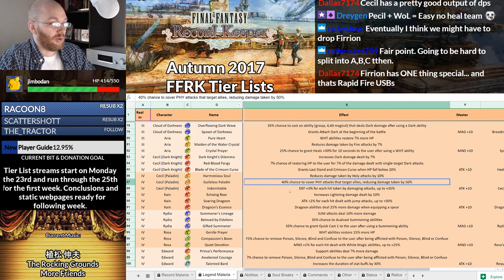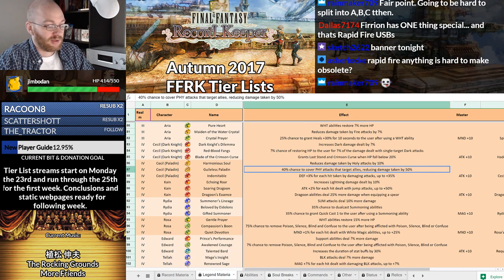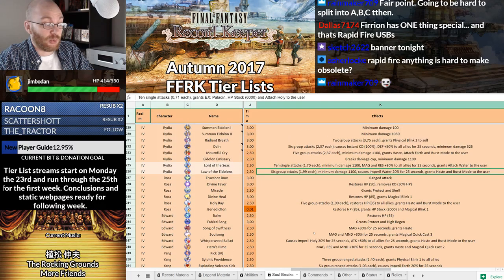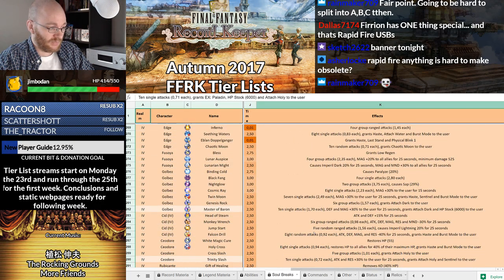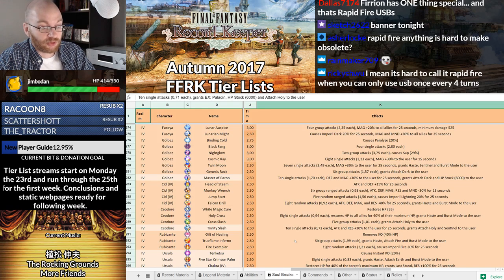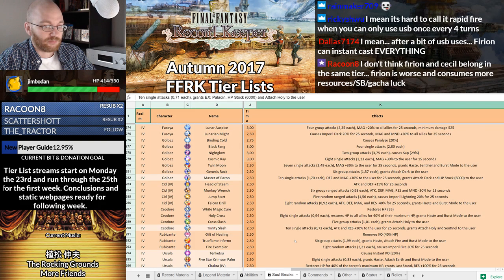Seodor would definitely be in the lower tiers because I don't think the utility his BSB provides is really all that great for a team anymore. But he gets a USB very soon in the Final Fantasy 4 event, and that changes things. Seodor's USB Trinity Slash — 10 single attacks at .72 each, Attack and resistance plus 30% to the user, grants Attach Holy and Sentinel. This allows him to become a Guardbringer bot. The Sentinel is plus 200% defense, and he gets attack and resistance on top of it. So he is competent at being a Guardbringer user as well. He would have been lower, but this is a good USB.